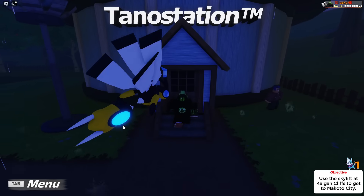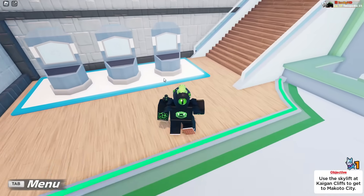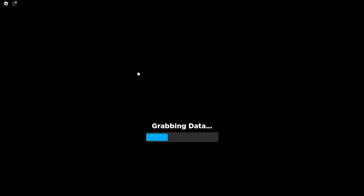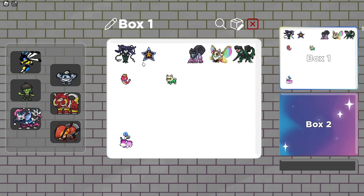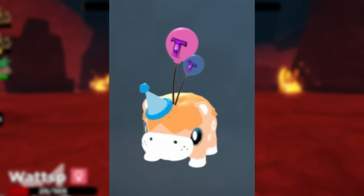Drippo, as soon as you get into the raid, is not going to immediately be shiny. You are not going to know that your Drippo is shiny until you have defeated it, caught it, and it gets sent to your PC. And then, and only then, will you finally see that it is shiny. Right here, I have caught one Drippo, and as soon as I get done with the raid, it gets transferred to my PC box — that's when you can tell if it's shiny. The shiny is kind of a nice orange-yellowy color; it's a pretty cool shiny in my personal opinion.